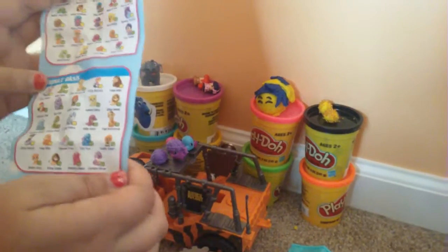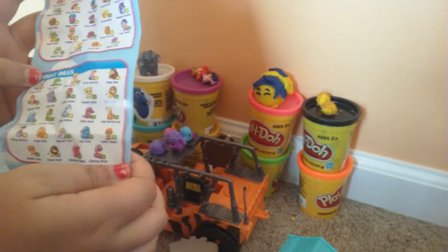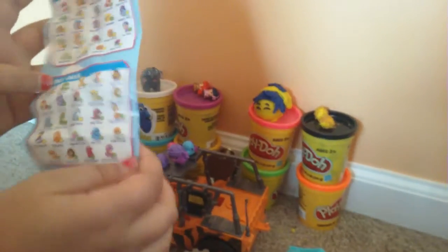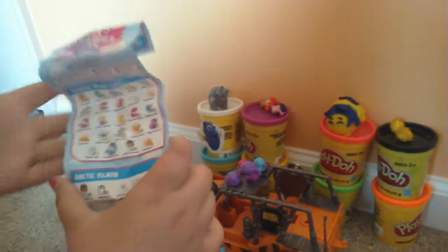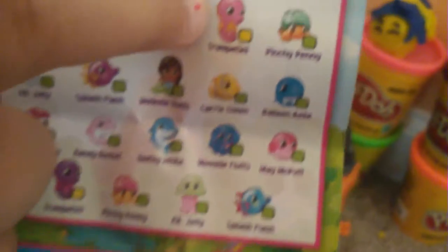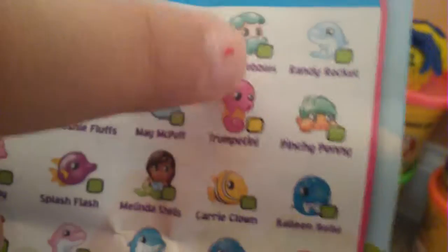It's hard to find these ones. So we got the pearls. Okay guys, so I got Splash Blash — he's a common. And curly pebbles, it's also a common right there. And that is in the Scooby Sea.